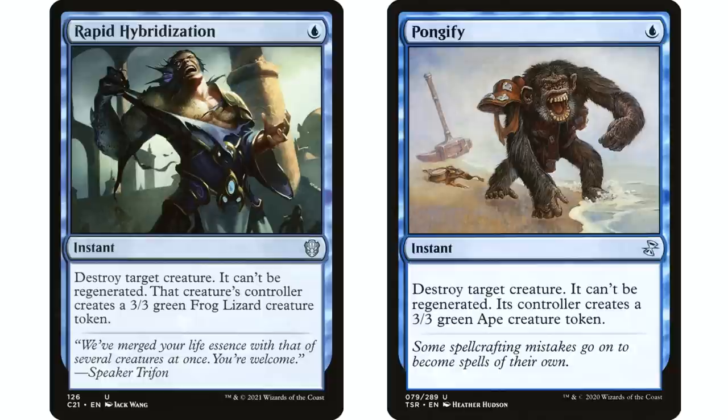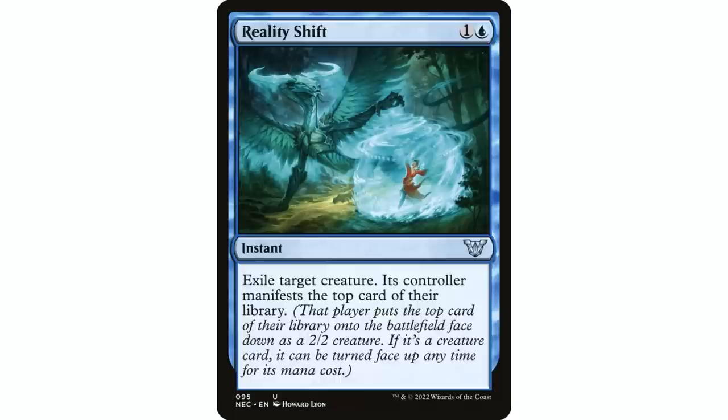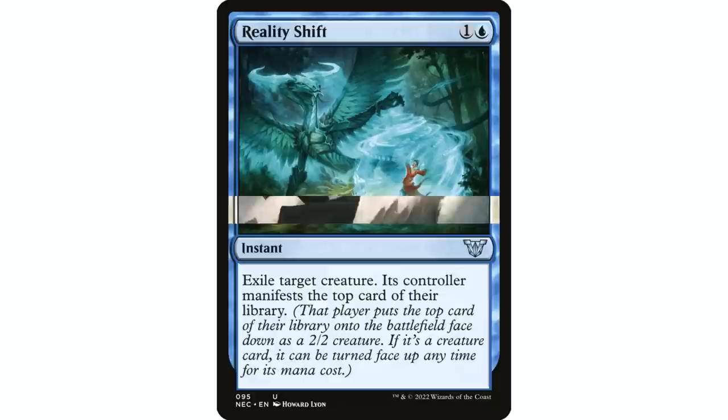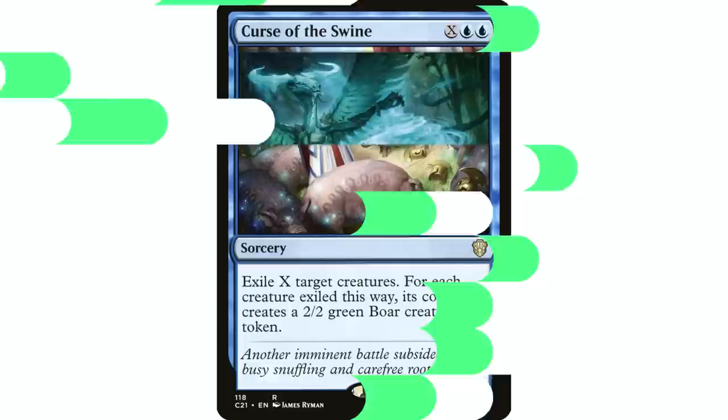Green doesn't do creature removal very well, but blue sure does. Pongify and Rapid Hybridization are two of the most efficient creature removal spells in the format — just one blue mana to destroy a creature, giving your opponent a 3/3 token, but in a commander game that's not typically a big deal. They're also instant speed, which is important. I also play Reality Shift a lot — having those exile effects is going to be important. You don't want your opponent throwing down an Avacyn and just saying game over. You do have to be careful with the manifest though — its controller manifests the top card of their library, and sometimes they can replace that creature with an even better one by paying the mana and flipping it.